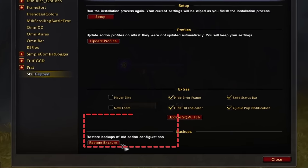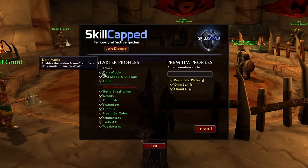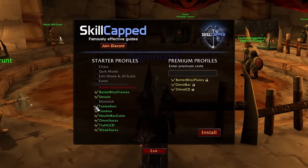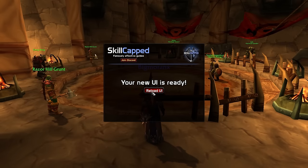Don't panic — if you want to revert back to your original UI later, you can do so with the click of a button. You can even choose to play with your own add-on configurations if you like by unchecking whatever you like on the setup screen. Once you're ready, just hit install and our add-on will begin setting things up.